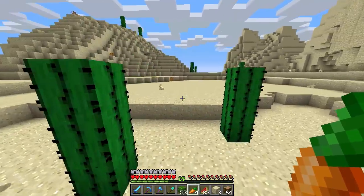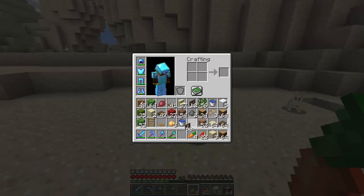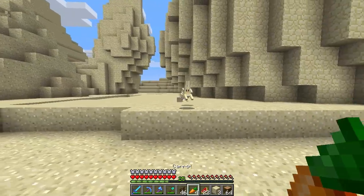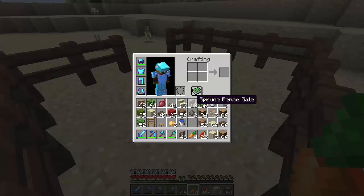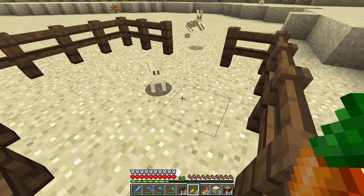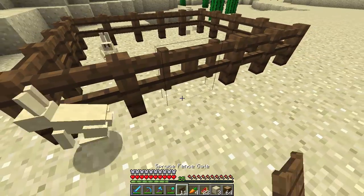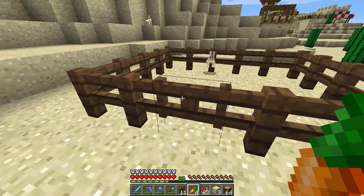We're going to make the farm back here because it's probably the easiest way to put them inside and then eventually move them. We'll just put them all in here - I'll get them and they'll wander in. We have some gates to plop in. We have one rabbit walking in; let's get that other rabbit to hop in too. We just need two rabbits in here - come on buddy, don't be afraid.